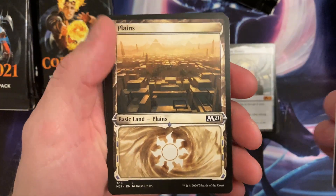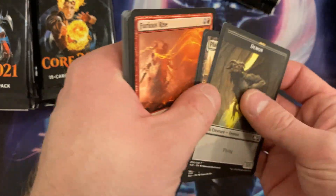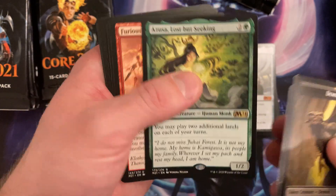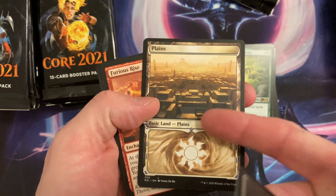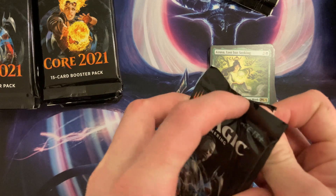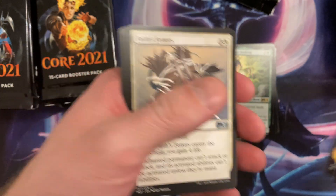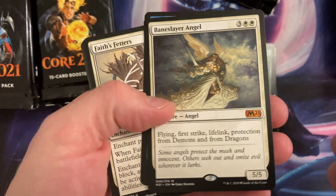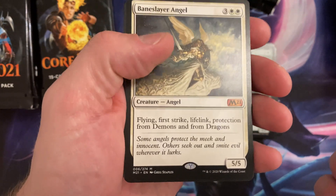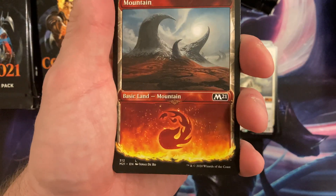Oh nice — jackpot! Feathers — I keep pulling these. Okay, I love this card. Look at that — five mana for a 5/5, first strike, lifelink, protection from demons and from dragons. That's awesome, such a good card. And we got another cool Mountain art, look at that.